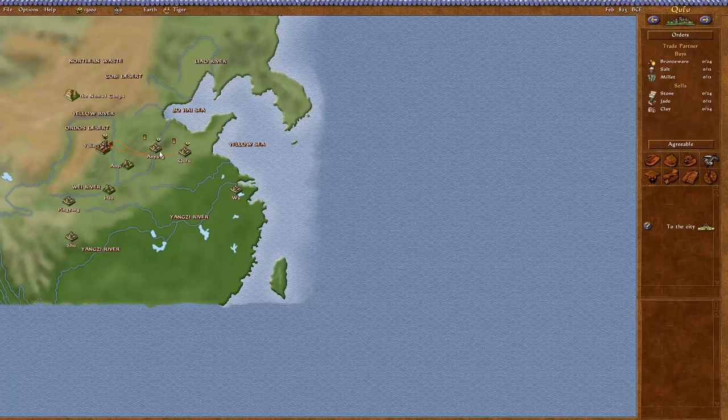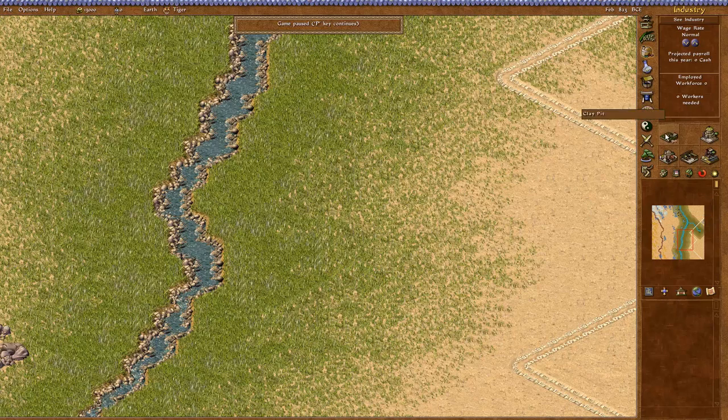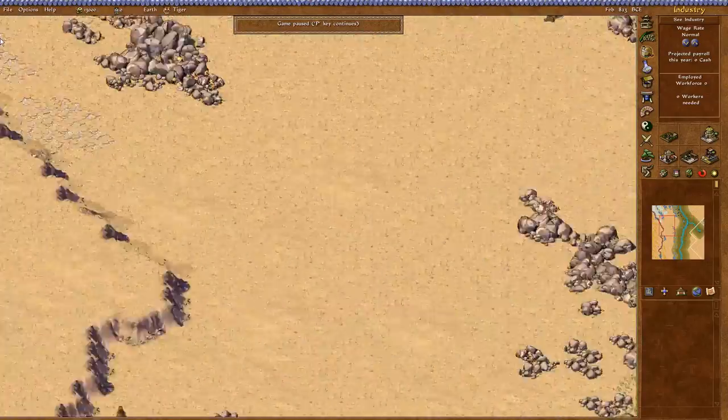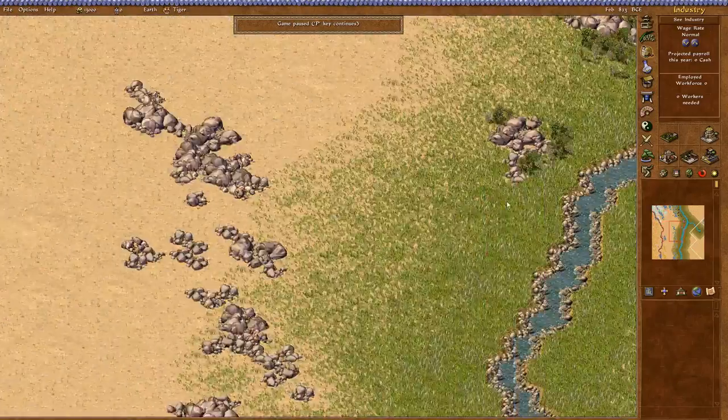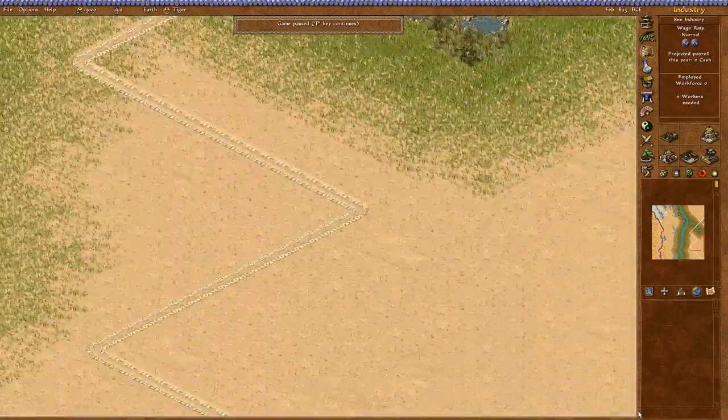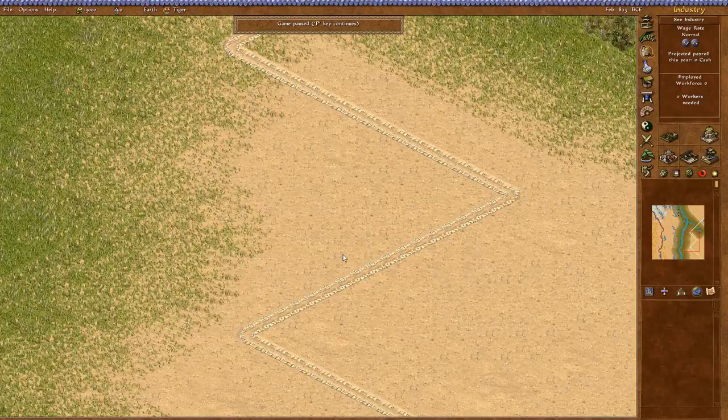Khufu and Anyang are still here — they're pretty much the staple of every single game. That carved jade import-export business really is what tides me over for the early part. Anyi will probably sell us salt which we don't need, and they'll buy bronze ware. We do have clay pits but we have to build them very close to the water. I could do some bronze ware and sell that off — carved jade and bronze ware look like the early things to make.